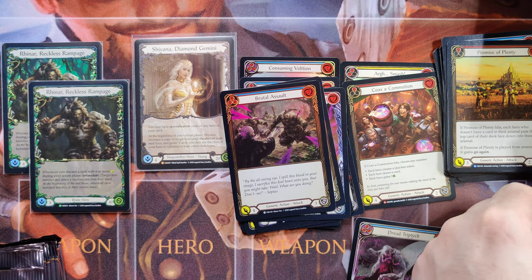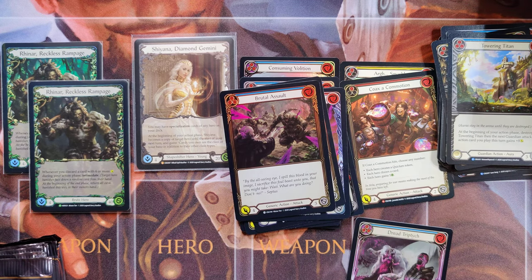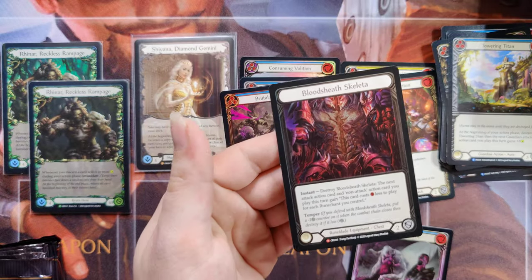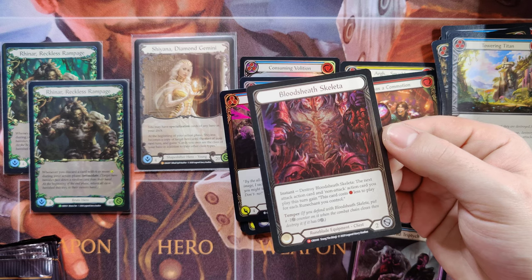I keep mistaking Brutal Assault for a brute card when I'm sorting these. Now we're halfway through the box and it's looking like a real bad box — possibly as bad as my very first box of Crucible. Cold Foil! A Cold Foil Blood Sheath Skeleta!